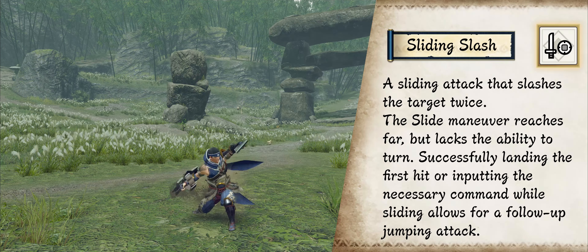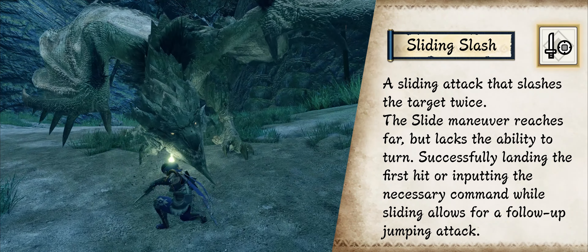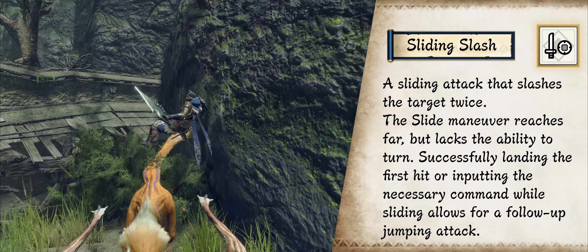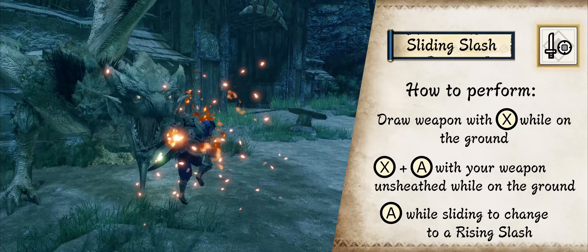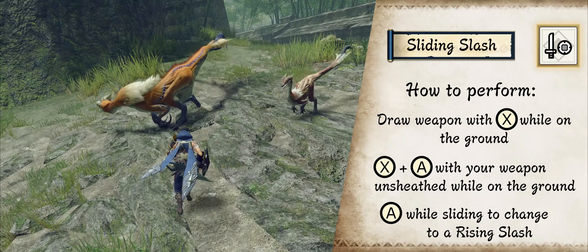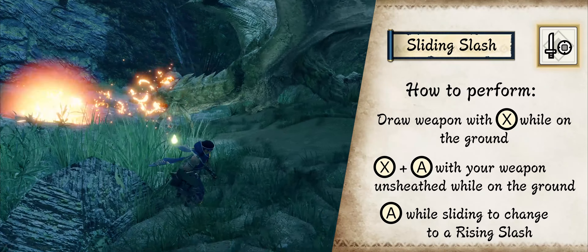The Switch Skill for Advancing Slash. You slide while doing two slashes. If you connect to a monster, you jump up in the air and have an option to do a Jumping Bash or Mid-Air Slash. In addition, you can jump manually if your attack does not connect.